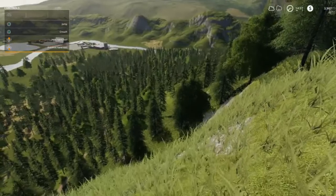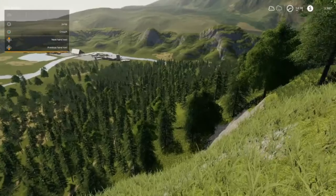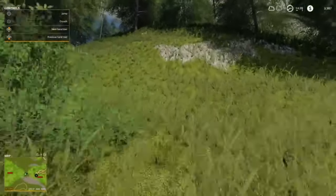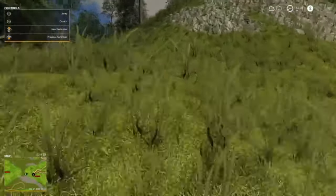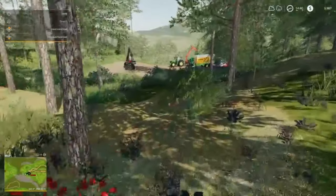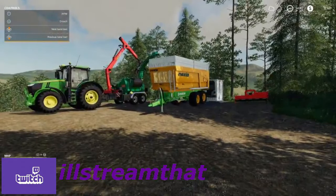Our cabin is down there somewhere. As we start to deforest down there, it will become more clear as to where it is. But right now let's climb back up to the top of Grizzly Mountain. That will end today's episode. I want to thank everybody for watching. My name is AllStreamThat — hit that like and subscribe button and ring the bell for notifications.